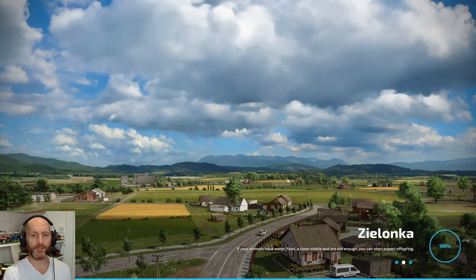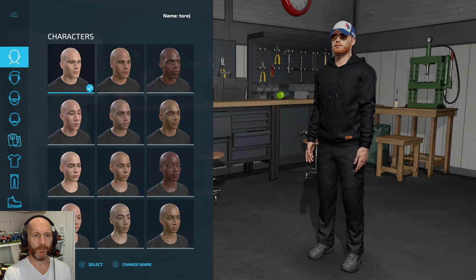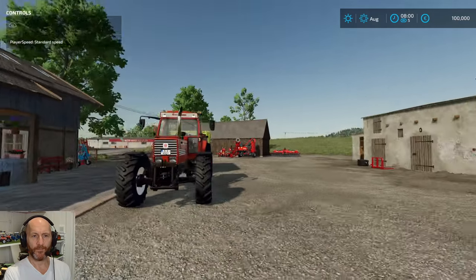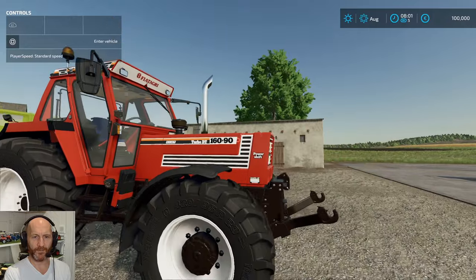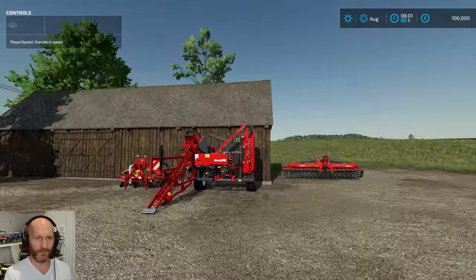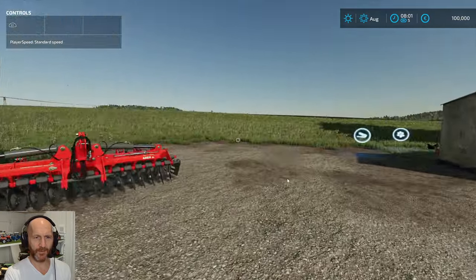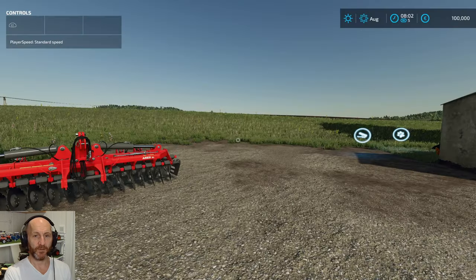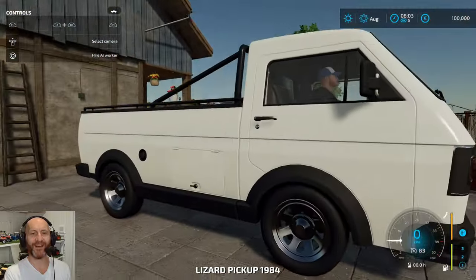The map has finished loading — let's start it up. There we go — working like a charm! We got a Fiat Agri 90 horsepower, probably some new equipment, some chickens. Let's look at the map — we got the new crop types: red beet, carrots, and parsnip.